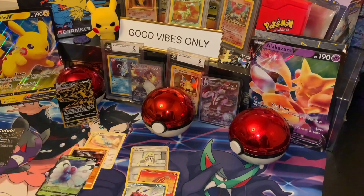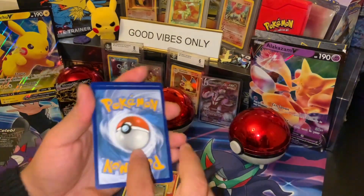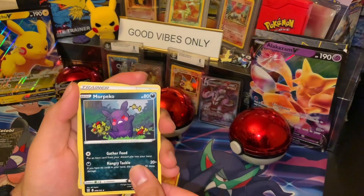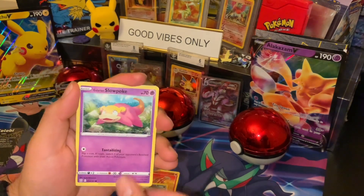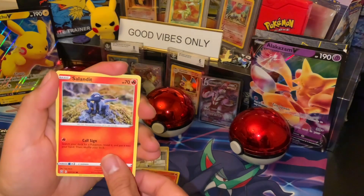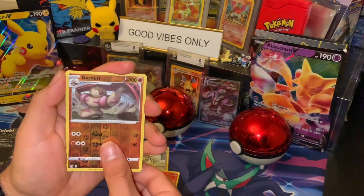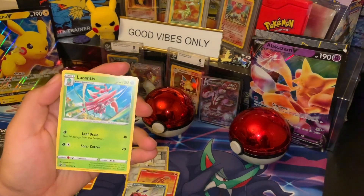Last pack! Level Ball, Angry Morpeko, Tool Jammer, Glameow, Slowpoke, Yamper, Murkrow, Salandit, reverse holo Cinderace, and non-holo Tsareena.